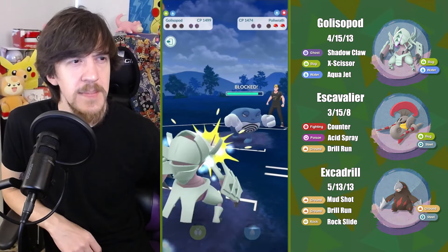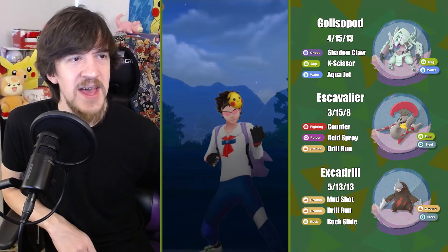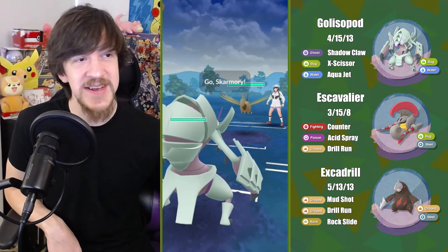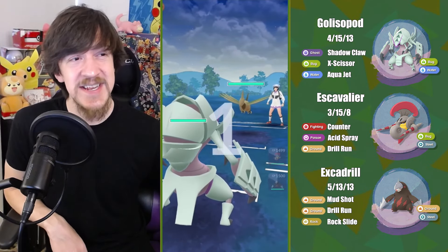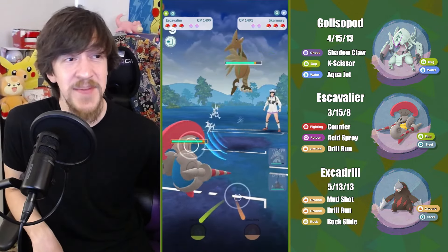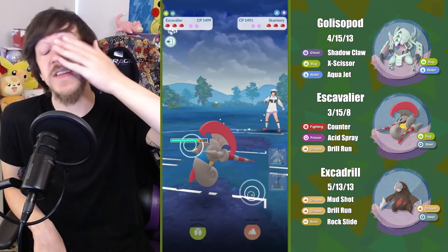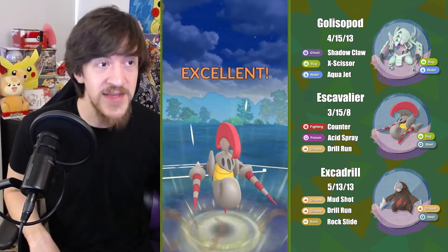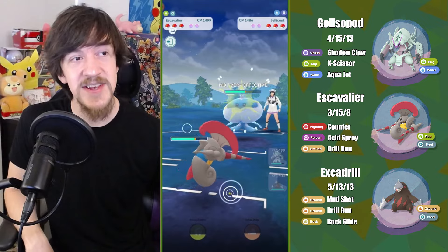As you can see, I'm trying to do all types of tricks at this point — switching in Escavalier to try to farm down on Pelipper. This is just insanity. I go for the Mega Horn and they're not going to shield, but it's still not enough to preserve me. I do a lot of damage, but I think that initial slow delayed switch was kind of tough.